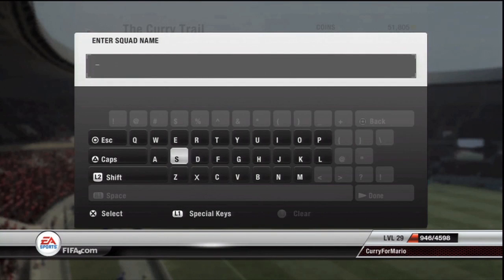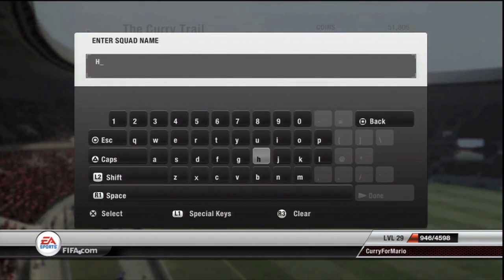This squad has it all. It has bronze players, silver players, gold players, blue players, black players, purple players — you name it, this squad has it.